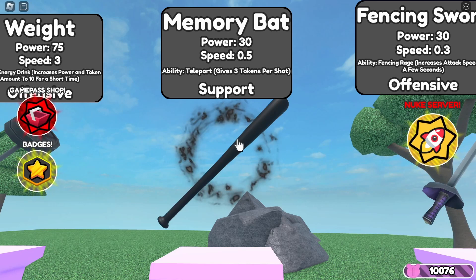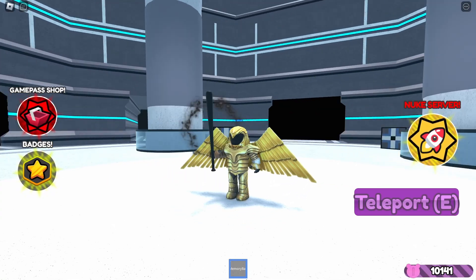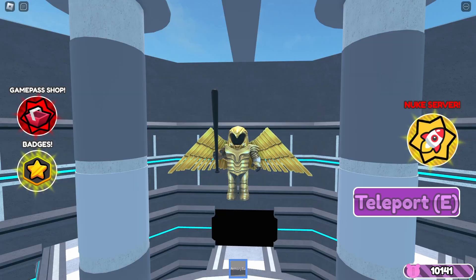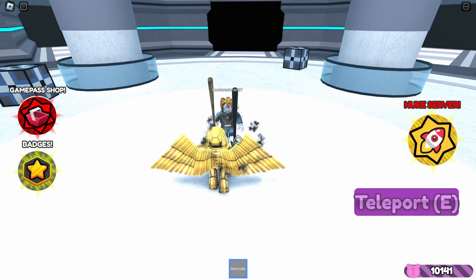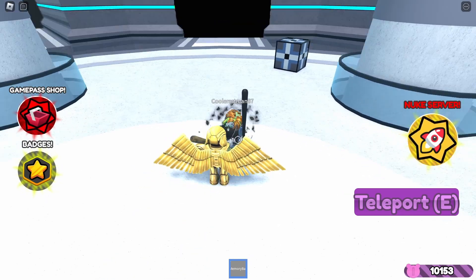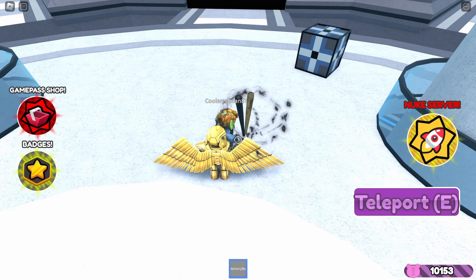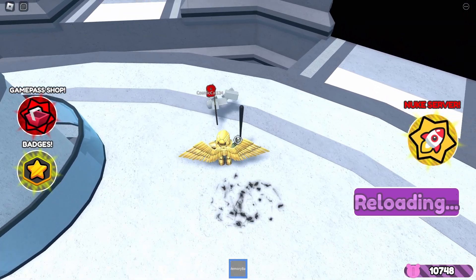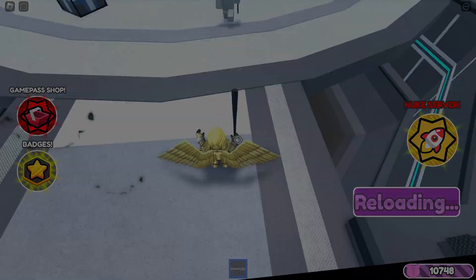The sixth weapon is the memory bat, the weapon of Memory of course. It is a strange case — it's basically the bat, but better. It costs 400 coins, has a power of 30, speed of 0.5, and a teleport ability that lets you save yourself from death by teleporting back to the middle of the map. It also gives 3 tokens per hit. My tips for this weapon: don't use it. In a world based on power, it's not very good to use a weapon that can only save you once. Don't even use it for the token bonus, as you can just use the weight's ability and reset when it runs out for lots of money.